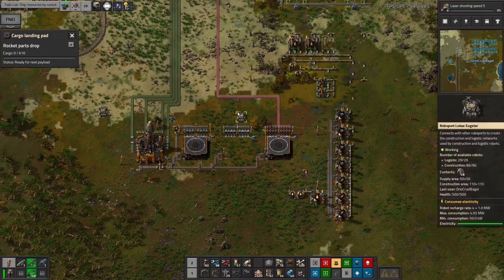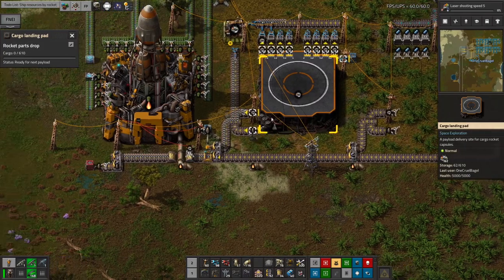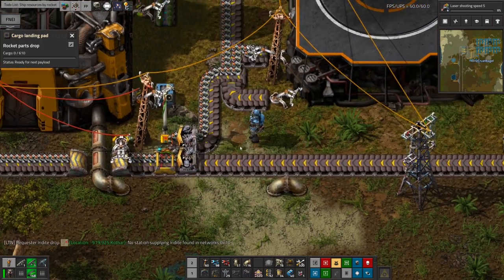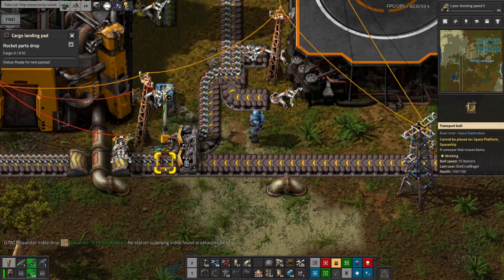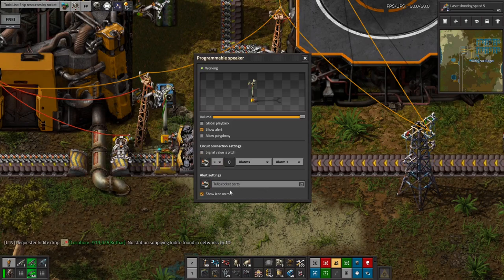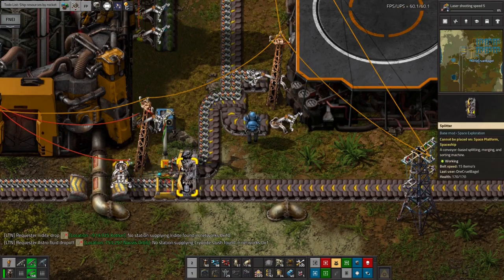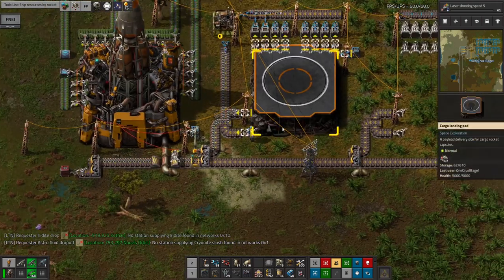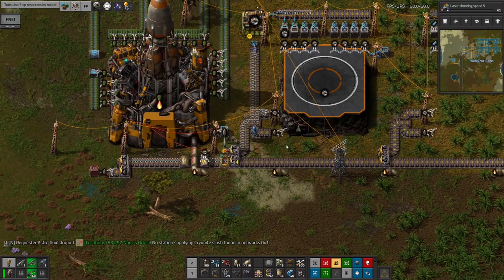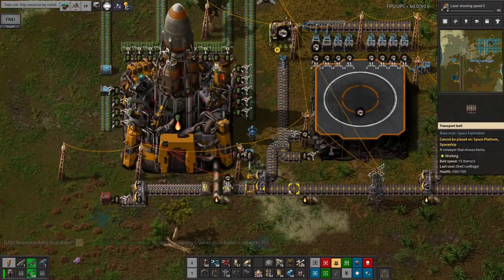One of the things I have done — that I haven't done anywhere else yet but will probably do on every planet — is put in this warning speaker linked up to the belt here. If we ever run out of rocket parts, this will sound an alarm telling me we've run out of rocket parts on Tulip. The reasoning is that if one of these places runs out, I won't know about it until everything has ground to a halt somewhere else and I trace it back to a shortage of parts. So this sort of alert system should help with that.